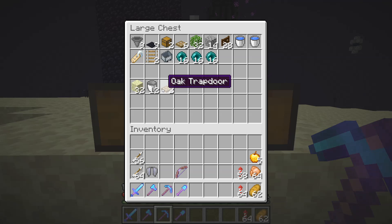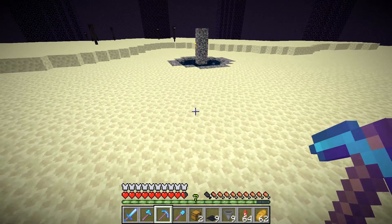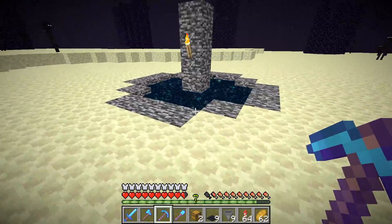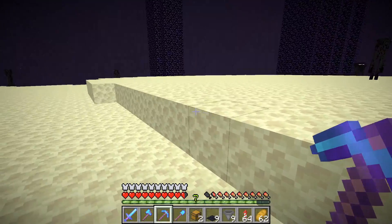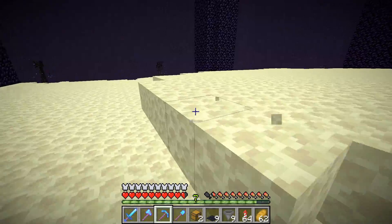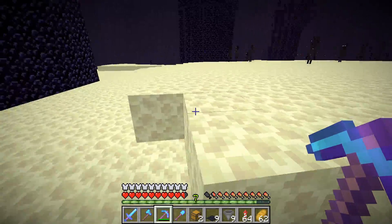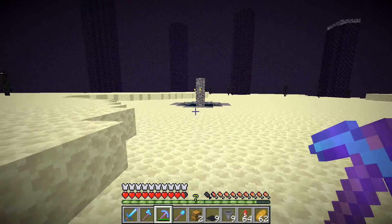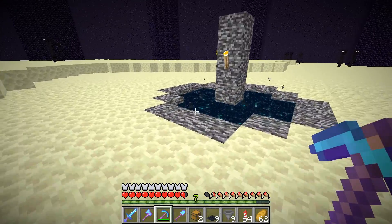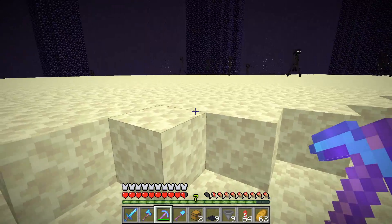Okay, let's get into the build. The first thing you want to do is come over here to where the end portal is and clear out all of this high ground if possible. It could take some time, but you want to have a nice flat surface up here in order to do this build.